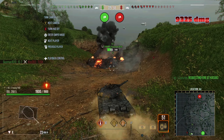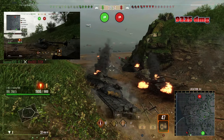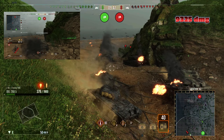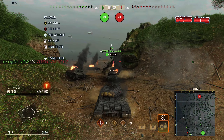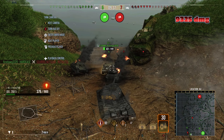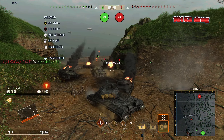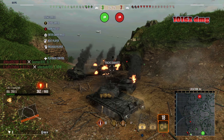Freddy puts a huge shell into the Tusk, and the friendly IS-7 puts another huge shell into him. For whatever reason the Tusk decides to ram the IS-7 — yeah, great idea. Freddy makes a bit of a misplay here and gets double-penned by the TDs on the bottom. I think he was looking at his damage being over 9,000 and thinking he had to get it to 10k — I know that feeling, and more often than not that can get you killed.